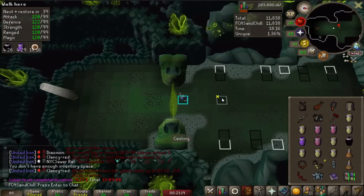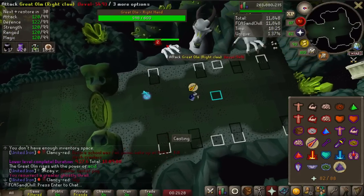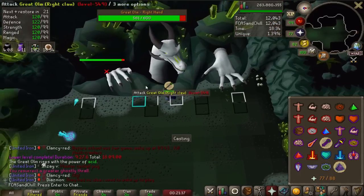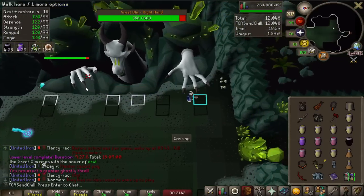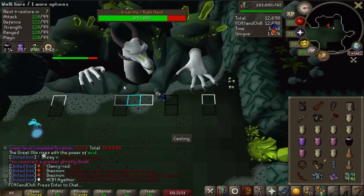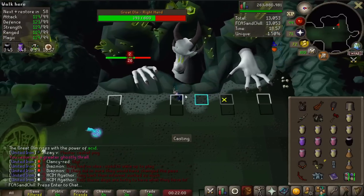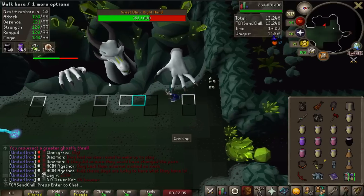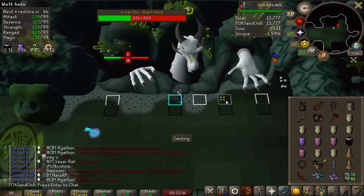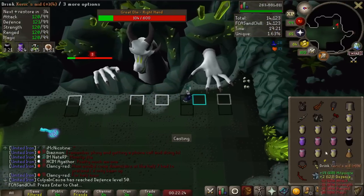I'm entering the Olm room with my inventory filled with supplies — usually three Restores, one Overload, one Prayer Enhance, and then the rest Brews. The Olm fight has three different phases where you fight the hands: there's a Mage Hand on the left and a Melee Hand on the right. I'm casting with my Trident on the Mage Hand while running back and forth — if Olm is unable to see you instead of attacking he'll turn his head, and with precise running and practice you can kill the Mage Hand without getting hit at all. I'm even doing a little walking to conserve run energy — walking these three tiles after attacking saves some energy.